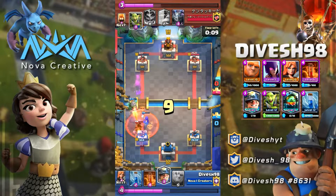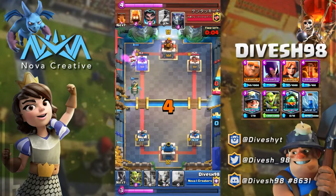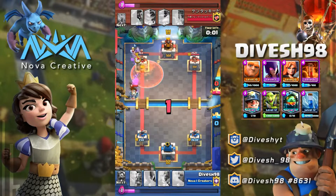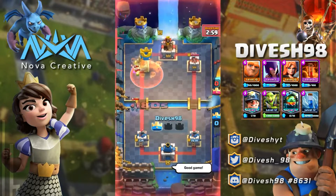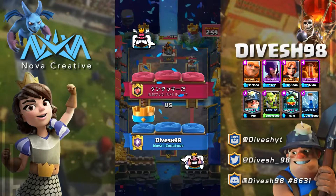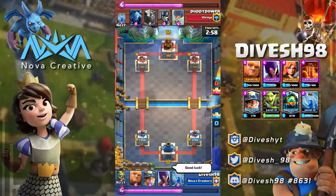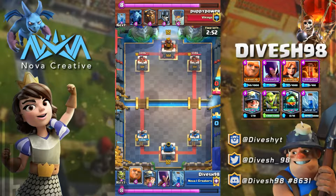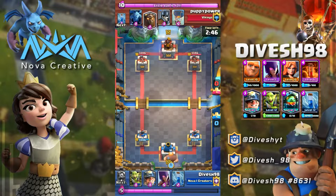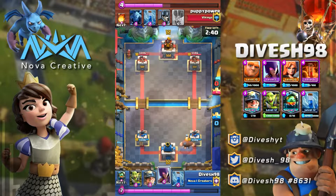Those Skeletons she spawns come out so fast and are full of value — they're a possible source of Zap bait too. People will try to Zap the Witch, Log her, or Poison her, figuring she's a supporting unit worth removing. But that's where they make the mistake — I kept opponents on a rotation using Goblin Gang every time they wasted their spells, and they always had to deal with a split push as well.